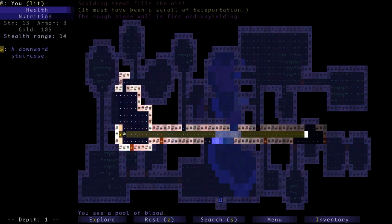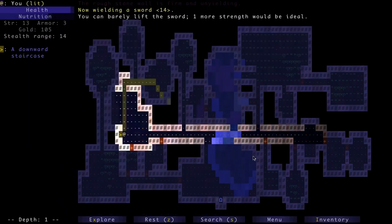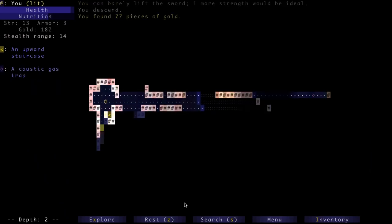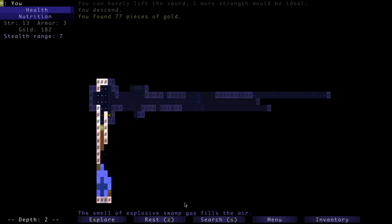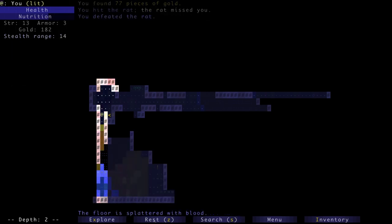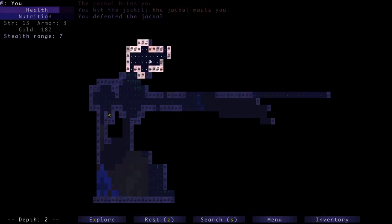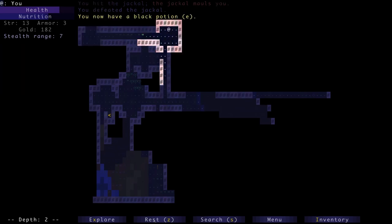Let's try one more scroll before going down — it could be a scroll of enchantment or identification. Actually let's just equip the sword instead. 'You can barely lift the sword — one more strength would be ideal.' I know, but I can lift it. This area has explosive swamp gas — be careful about using fire around that. Here's mud, and here's a chasm — if we jump in we'd end up on the next level but take damage in the fall. It can provide an escape route if needed.